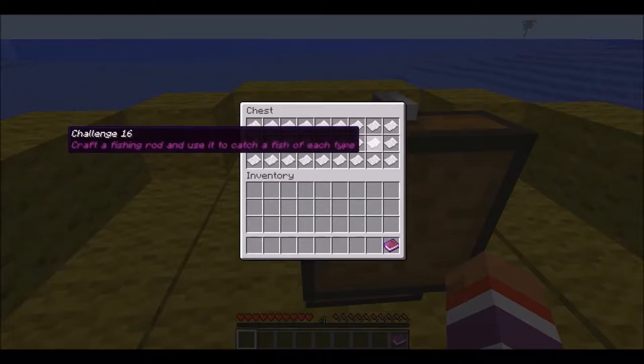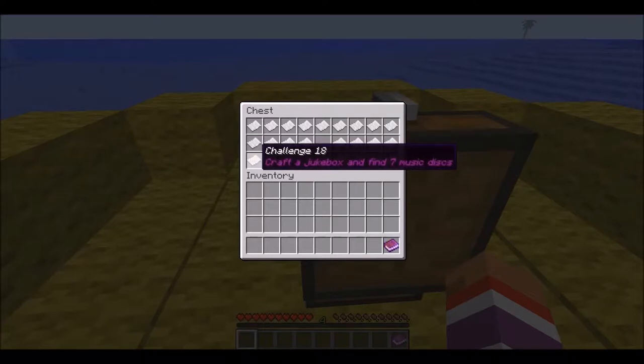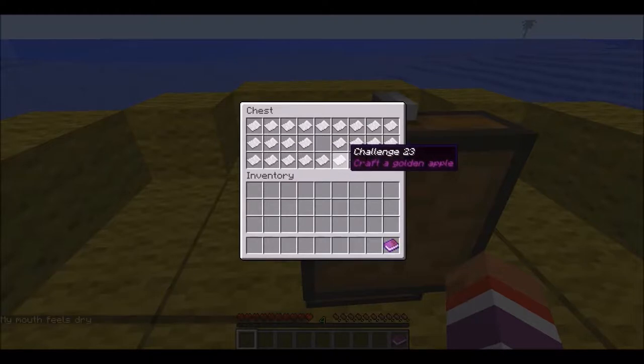Find a wet sponge and dry it. Craft a fishing rod, catch fish of each type, craft a bow and arrows, craft a jukebox and find 17 music discs, craft all types of stained clay, extend the island with sand, build docks, build a lighthouse, craft a golden apple, craft 10 health potions, craft a bookshelf, craft an anvil.